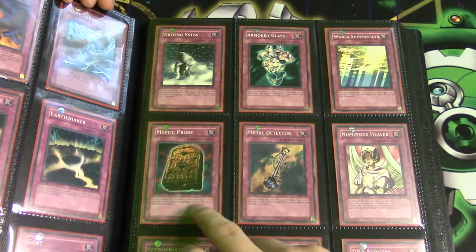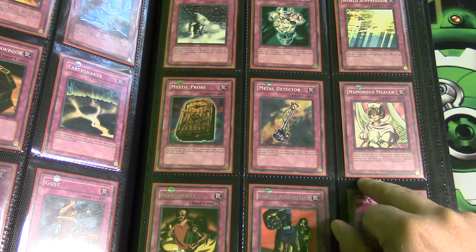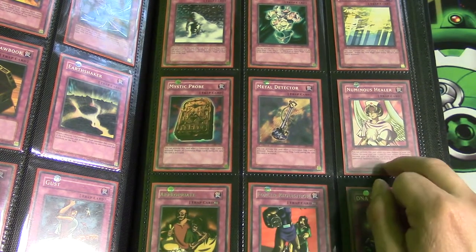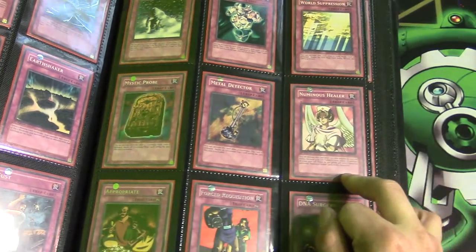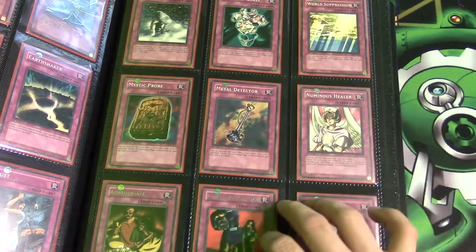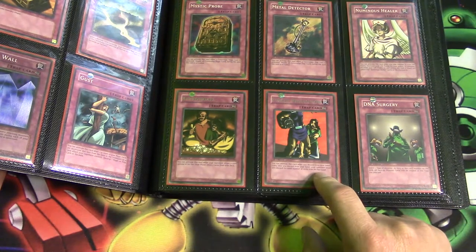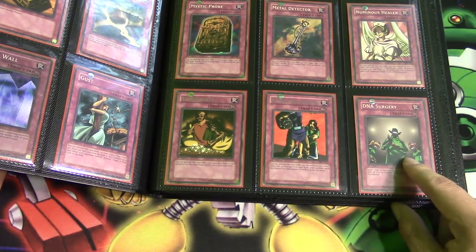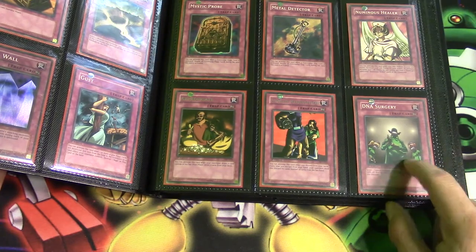Mystic Probe, Metal Detector, Nimyas the Healer — this one took me a long time to track down. Not many people were selling it so it was very hard to find in first edition. Appropriate, Forced Relinquish — Relinquished — DNA Surgery.